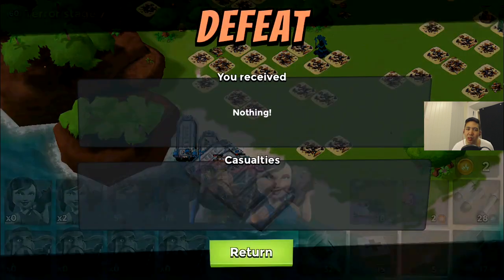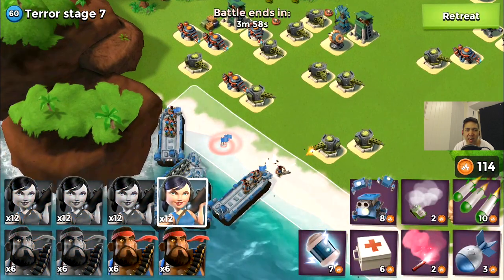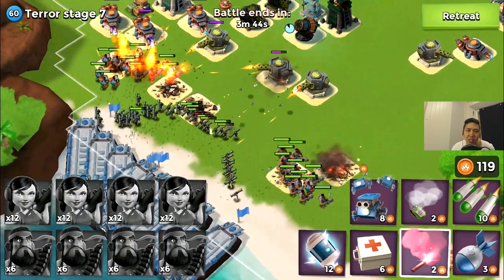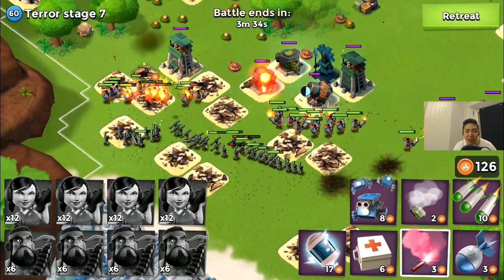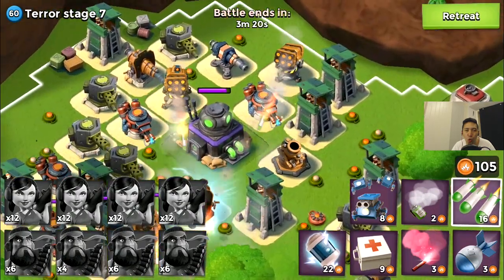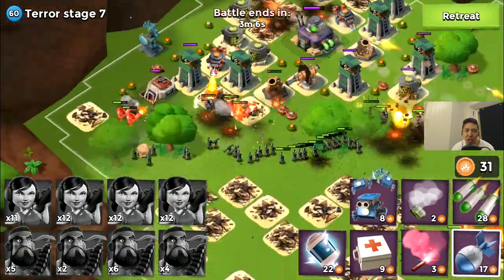I'm not giving up — attacking terror stage seven again with another hookah run. Dropping heavies first, zookies coming out. The heavies are absorbing damage. I need to focus — the zookies are going down to machine guns. You really need to keep an eye on machine guns if your heavies are splitting in different directions and your zookies are going straight into an open spot. Tossing a med kit on my troops and working toward the HQ. Barrages and artillery shells are raining on the rocket launchers — took down the south side rocket launchers, but almost all my heavies are gone.